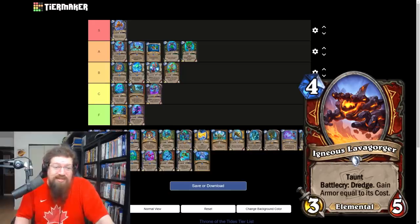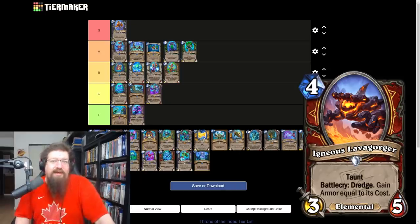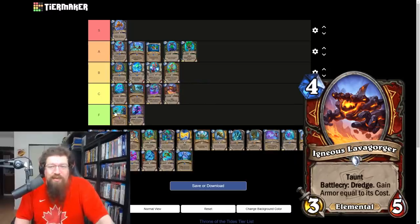Igneous Lava Gorger is a four mana 3/5 taunt — battlecry: dredge to gain armor equal to its cost. Good on paper, but it's really not synergistic with the best card in warrior right now, From the Depths. You already have good four mana 4/5 taunts that kill stuff and gain armor. Giving it a B — I don't see it slotting into any warrior deck right now, but dredge plus armor gain isn't too bad.